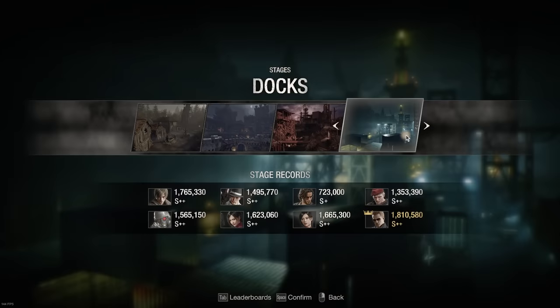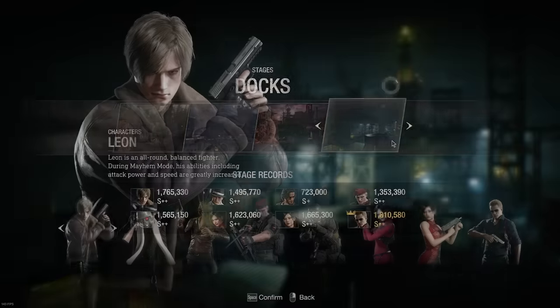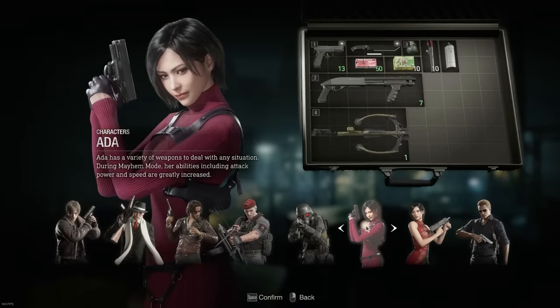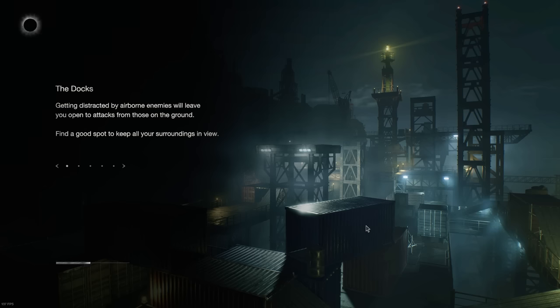I'm going to be showing you some gameplay here and narrating what I'm doing and what the strategy is to getting S-Plus as fast as possible. So let's jump right in. The strategy for getting S-Plus is getting to 500,000 points with each character on every single map.